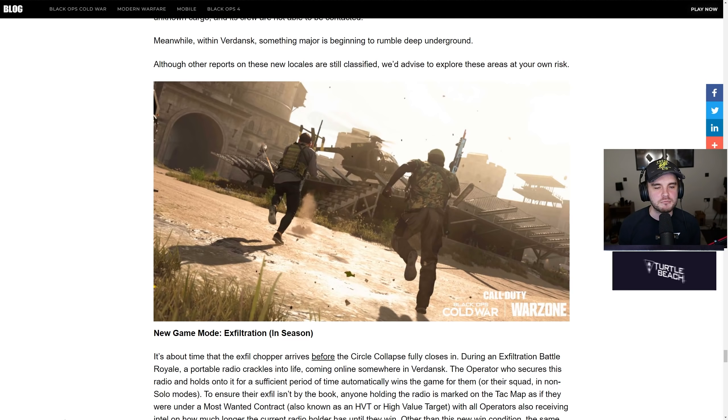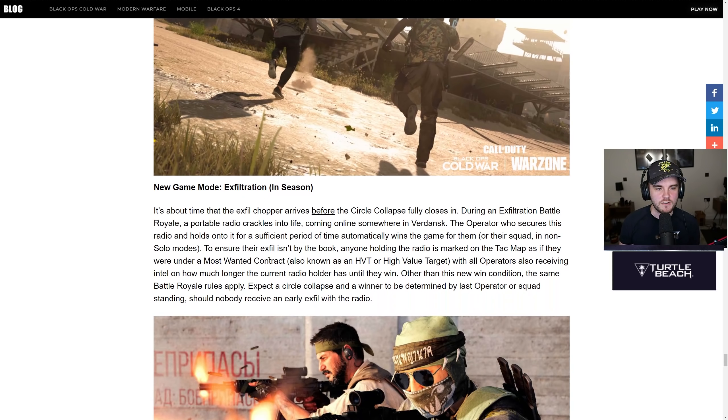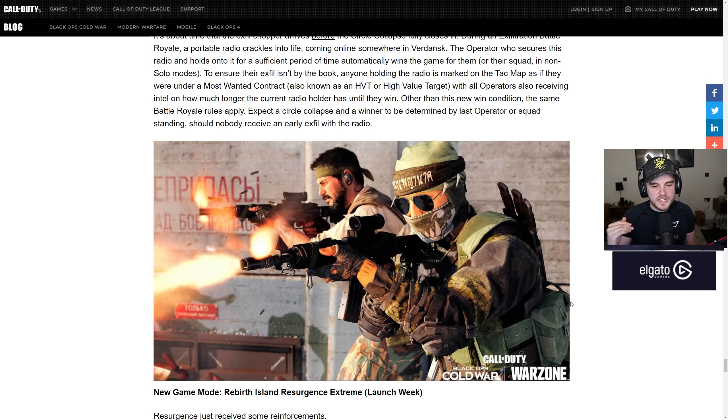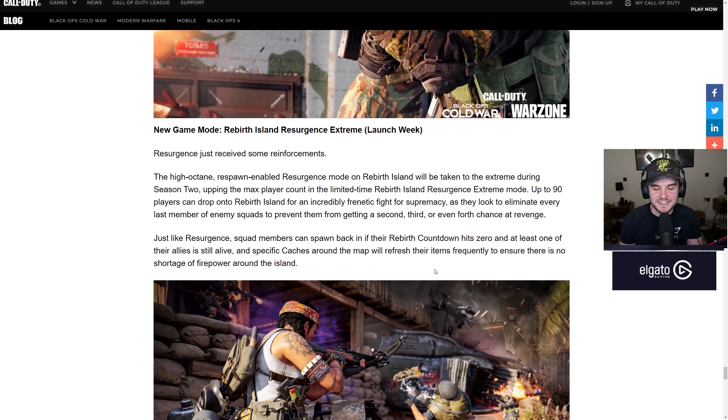Effectively, go to Prison on day one — something is going on at Prison down below, it's in all the artwork, you can see the ship. There's also a new game mode: Exfiltration. A portable radio crackles into life somewhere in Verdansk — the operator who secures this radio and holds onto it for a sufficient period of time automatically wins the game for them and their squad. Anyone holding the radio is marked on the map like a Most Wanted contract, and all operators receive intel on how much longer the current holder has until they win. Same circle collapse rules otherwise apply. That's going to create some mad scenarios — imagine holding a building in Downtown with every operator in Verdansk running at you.